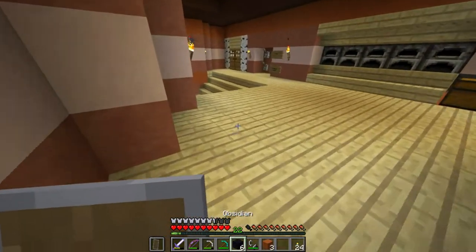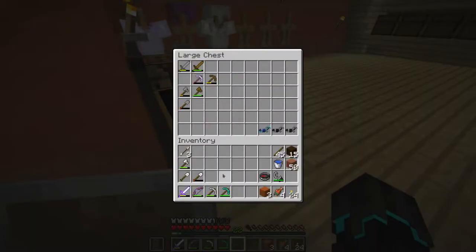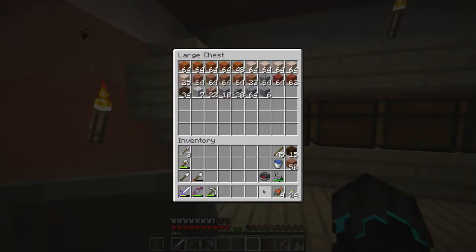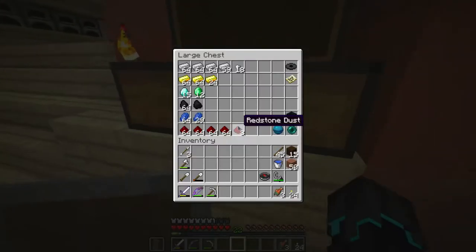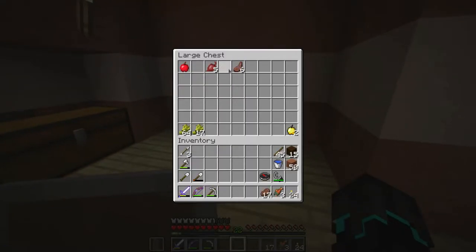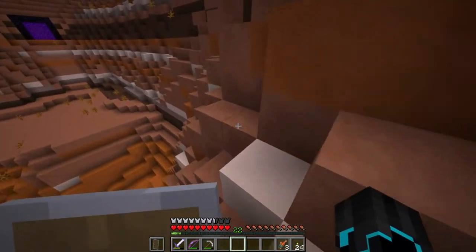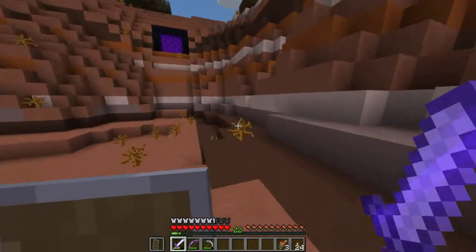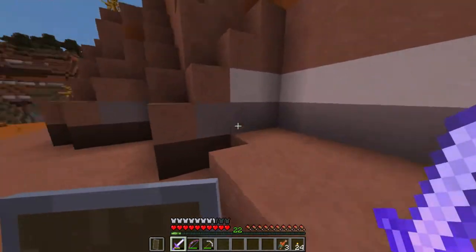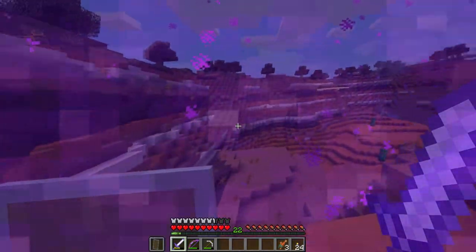I'm going to bring the flint and steel definitely. I need some more food. Let me leave the pickaxe as well. The main reason we're going is because I want to find a nether fortress to explore, and also I need stuff for potions which is found in nether fortresses. This should be enough food for now. It's night time — perfect time to go. My armor is okay, not perfect but good enough for a quick visit to see where we stand. Let's go to the Nether for the first time!